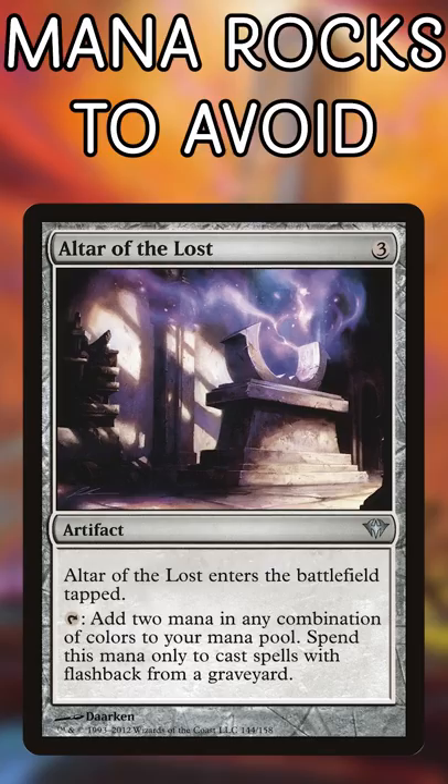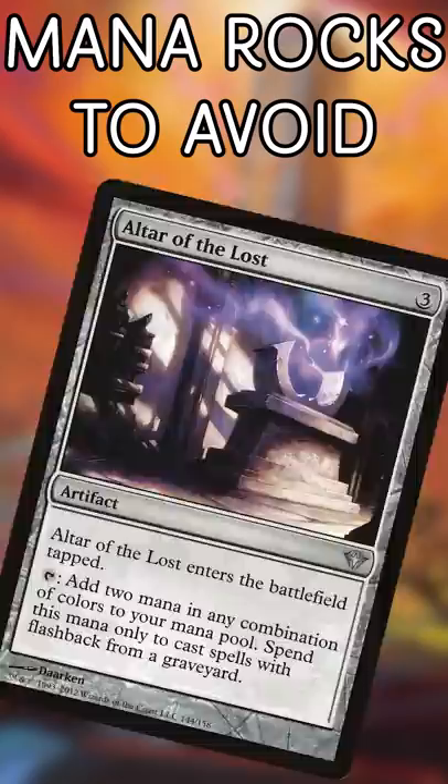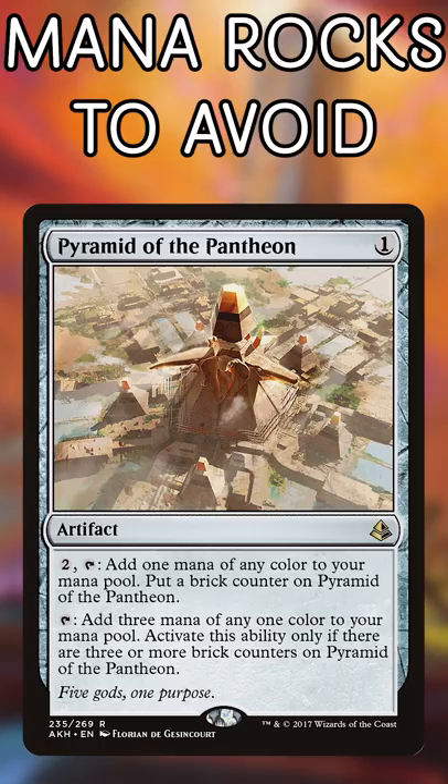Altar of the Lost. This is pretty much the most specific mana rock ever. And even in flashback decks, it only casts those spells from your graveyard. I also love how this enters tapped, for some reason.